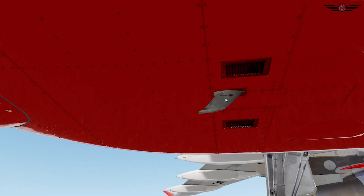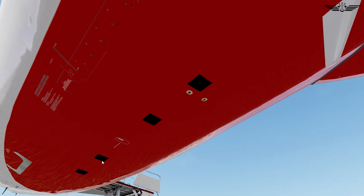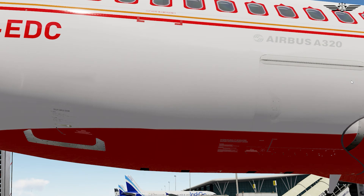Under the fuselage, we check that the fuel drain is not damaged and there is no leakage. This is our VHF-2 antenna — make sure it's not damaged. These four are the radio altimeter antennas: two of them are receivers and two are transmitters — make sure they are very clean. Check the door selector panel is closed. The cargo door and the bulk door are closed as well.